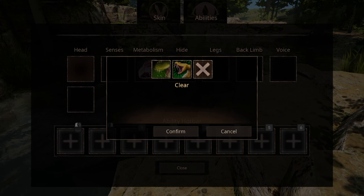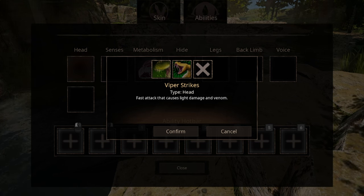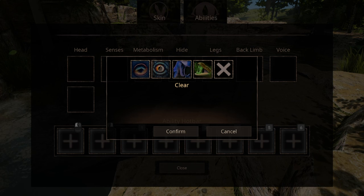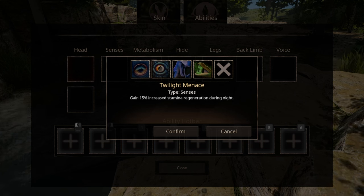For head abilities, we have two options and we can equip both. The first ability is Viper Strike, which does low damage but venomizes the victim. The second ability is Heavy Bite, which has a higher damage output but needs a break every round. As you can see, we have four options for sense abilities, the first one being Twilight Menace, which increases your stamina regeneration during night.